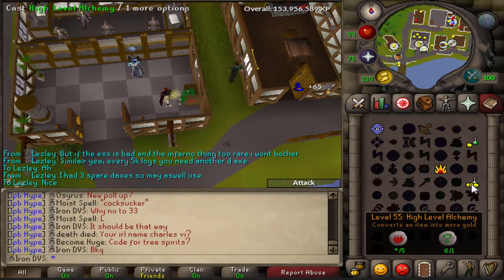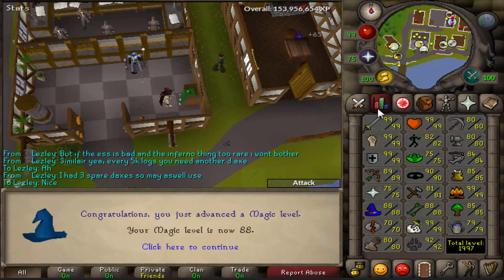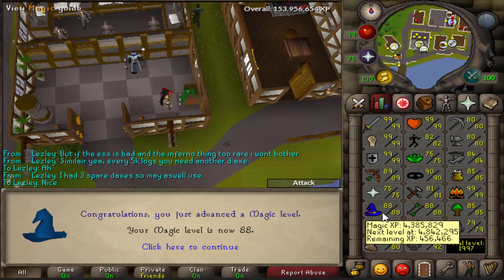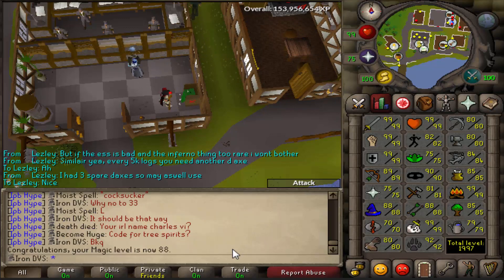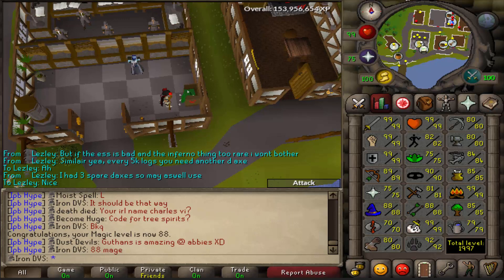I was also really close to getting a Magic level, and as we all know, Magic levels are pretty important for Zulrah. So I decided to alch some of the Maple Long Unstrungs I had in my bank — looks like around 40 to 45k — and ended up getting myself 88 Magic.